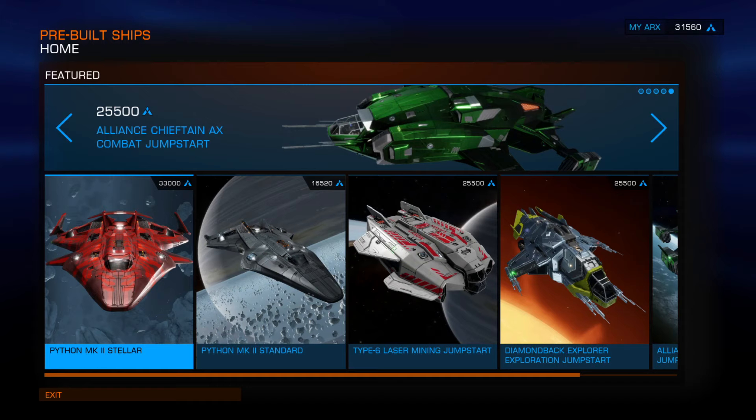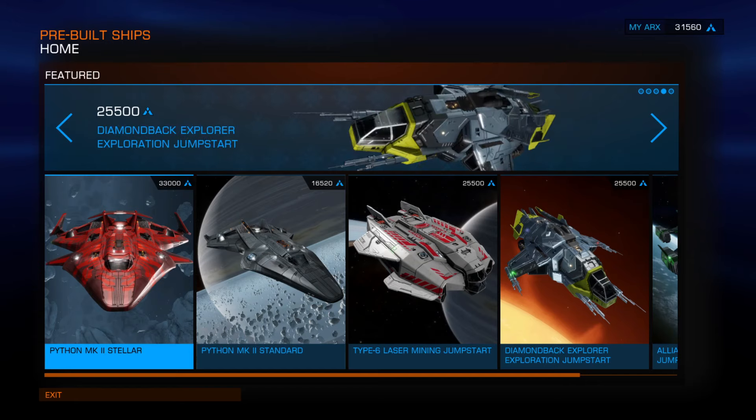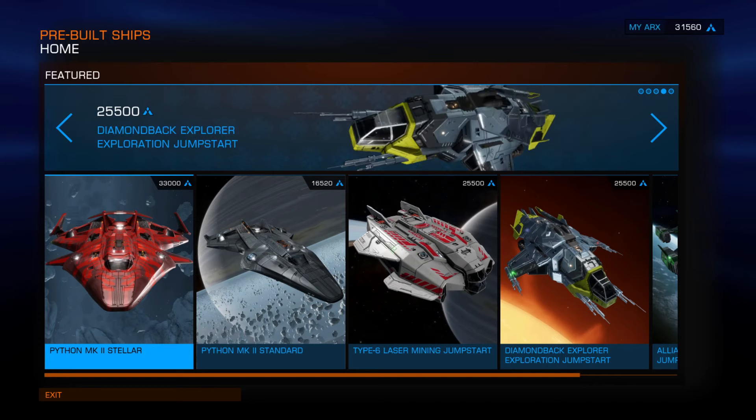I debated long and hard about the Python Mark II, and my decision was really made for me based on my friend Andy K, who got one because he had the arcs. If you look at my arcs total and the price of the Python Mark II Stellar, I just don't quite have enough. So I'm holding on to them - I'm not sure if I'm holding on to them for the Type 8. I've got a little bit less arcs than Cosmic Drifter, so I've got a choice and I can choose what I want to do.